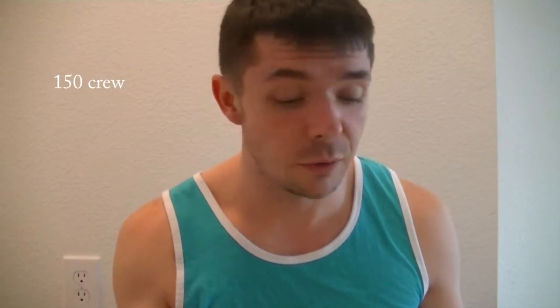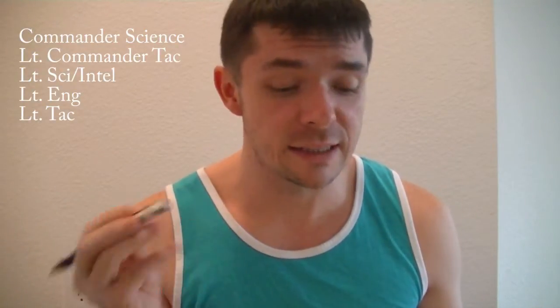I got these from Gamepedia. This is the Dauntless — we're going to go over this real fast. Its hull is 29,750, scaling to 36,060, 50, then 60. Shield modifier of 1.3. Three weapons in front, three in the back. 150 crew. Commander science, lieutenant commander tactical, lieutenant science intelligence, lieutenant engineering, lieutenant tactical. Five science consoles, two engineering, three tactical. Turn rate 14, impulse modifier 0.15, and inertia 50. The higher your inertia number, the better — you slow down faster.